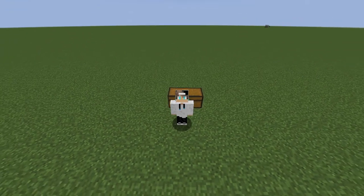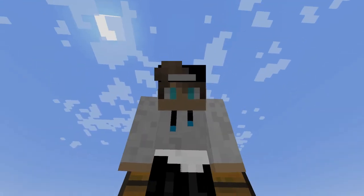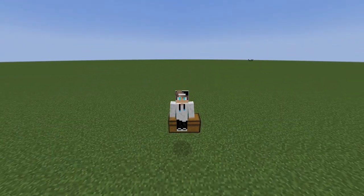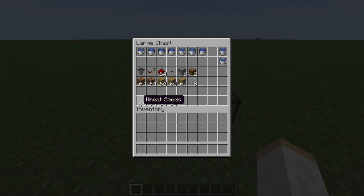What's going on my dudes, welcome to the channel, I'm QuiddyBags and today we are back making the most simple, easiest wheat, carrot, potato, or beetroot farm in Minecraft Java Edition. So let's get started. Inside this chest is all the supplies you're going to require. You can use seeds for wheat, carrots, beetroots, or potatoes.